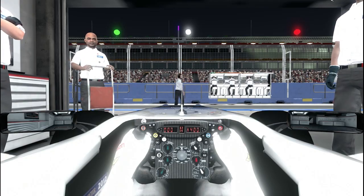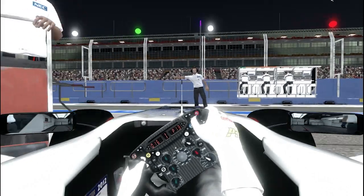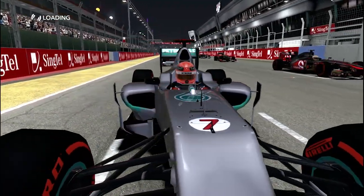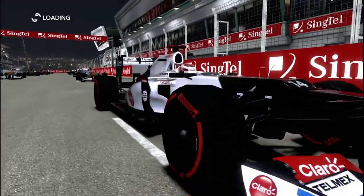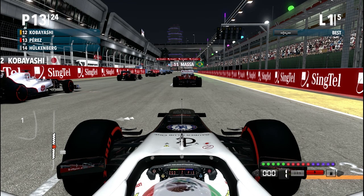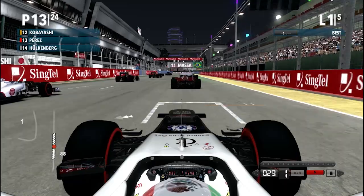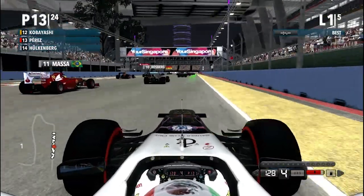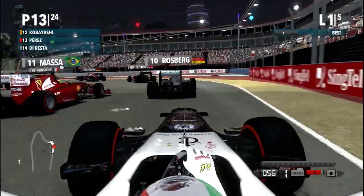Haven't had a chance yet to set up my steering wheel, so playing with a keyboard in the classic old-school controls. If anyone's played the old games such as Grand Prix 4, Grand Prix 2, Grand Prix 3 — those classics by Geoff Crammond, Infogrames, MicroProse — awesome, awesome games. So the classic A to accelerate, Z to brake. The colon and full stop keys are used to turn, Q is for KERS, W is for DRS.